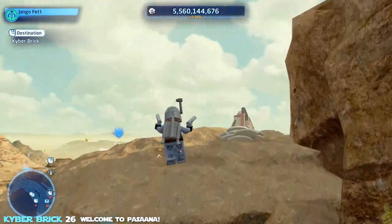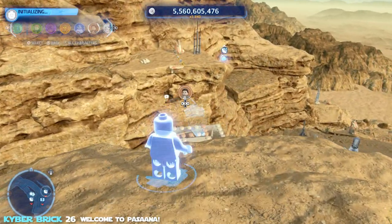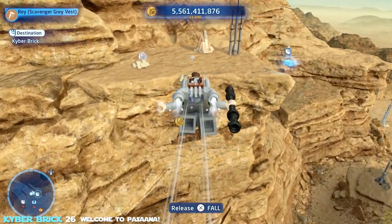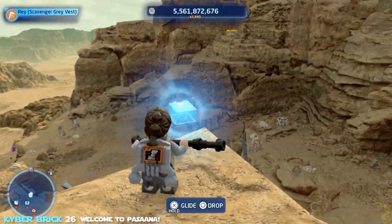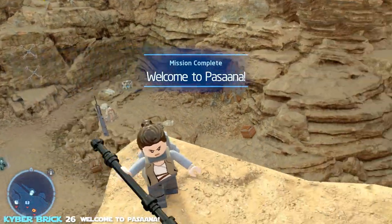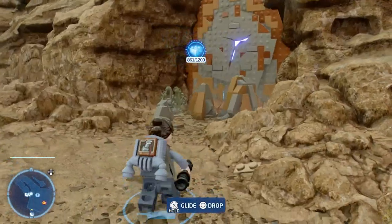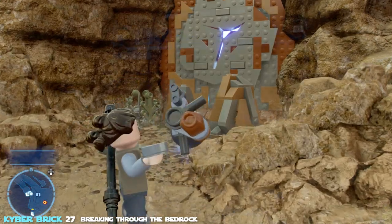More grapple points all the way to the top — 'Welcome to Pasaana.' Switch to scavenger, put the glider on your back, and glide across to collect the brick sitting there. The last couple of bricks are also scavenger-based. Drop down — there's a wall requiring the breaker blaster, so drop the glider and break through the bedrock.